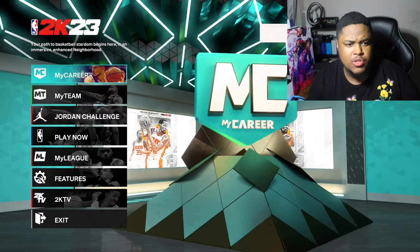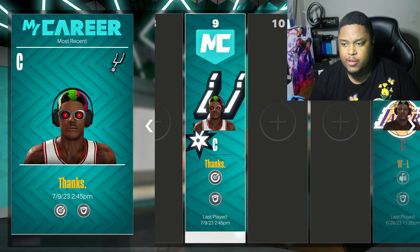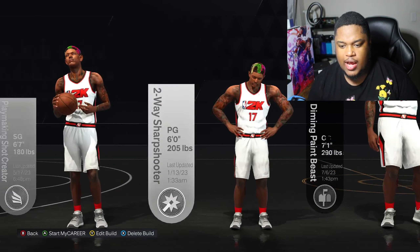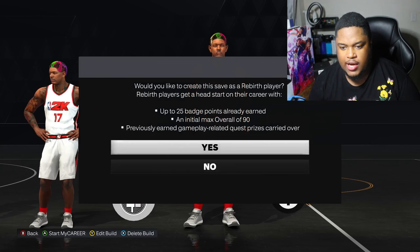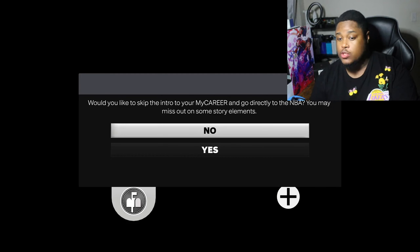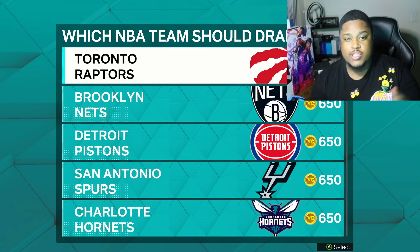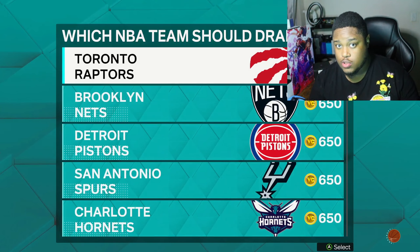First thing you want to do is load up your 2K and go over to MyCareer. If you have a player already created, you can pretty much skip ahead. You're gonna see two options — you can press no and go to college, we're gonna do that option first. If you press yes, you're gonna be able to go straight into the park.